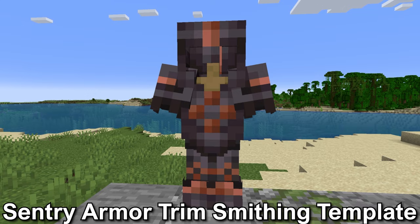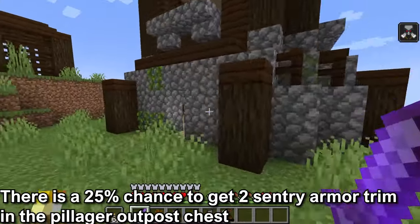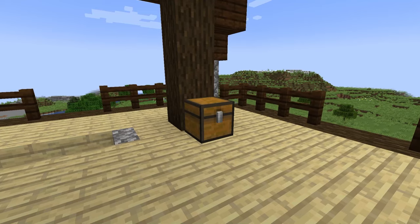The sentry armor trim smithing template. This is found in the pillager outpost. There is a 25% chance for two sentry armor trim smithing templates to be in this chest. This chest is found at the top level of the pillager outpost.